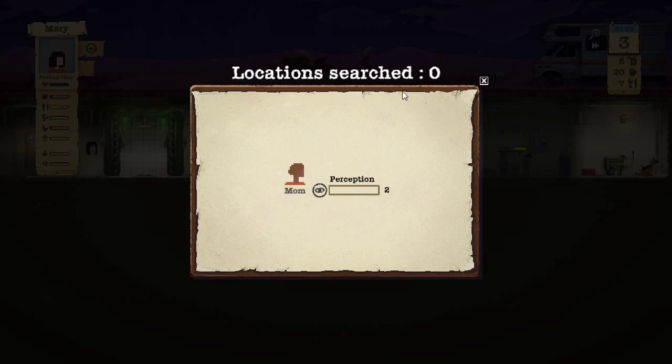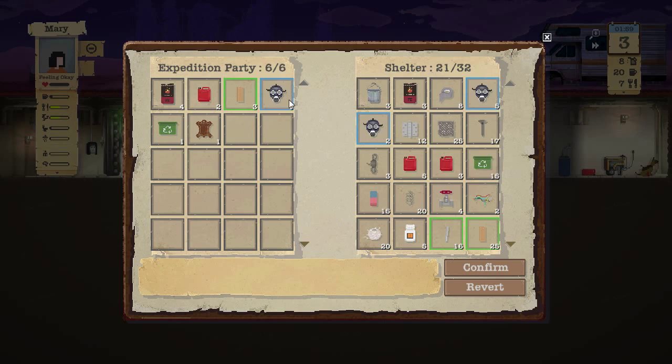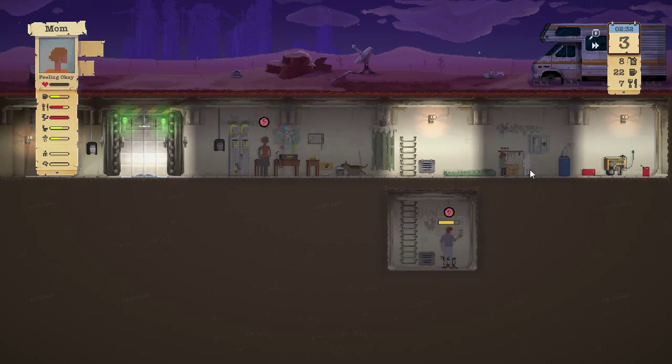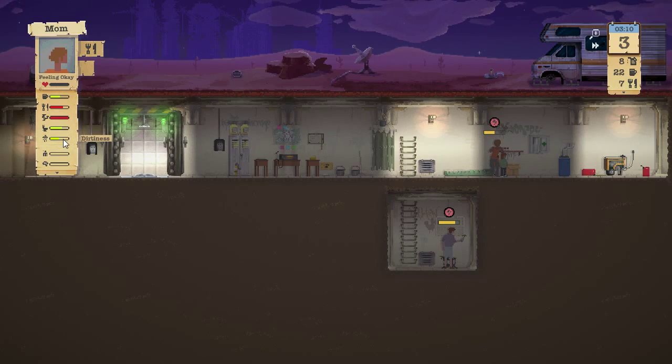Let's see what mom has. 'Locations searched: 0' — that has to be a bug since we just saw her at a small house and picked up items. We came back with all of this — went out with a gas mask and came back with one, so basically a free trip. By right-clicking we can drop all items into shelter storage. This is part of the reason we're upgrading the craft bench right away. Let's get mom something to eat — the dirtier they get, the higher the probability of food poisoning.